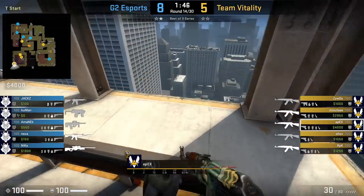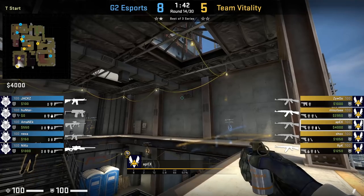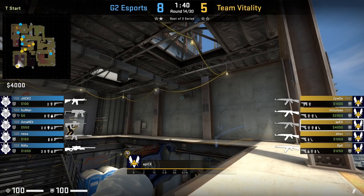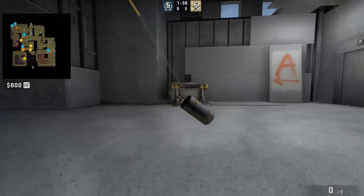Apex throws the same smoke with a different position and lineup. He uses the same beam, however positions himself to the left of the beam, aims to the left of the line on the vent, takes a couple of steps, and jump throws — all while being crouched.